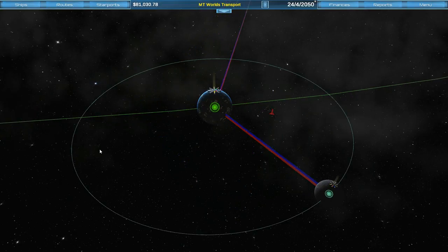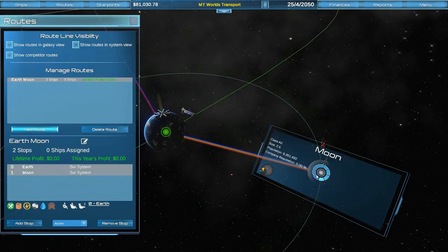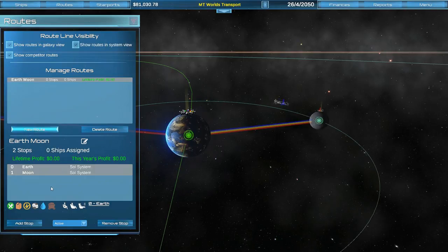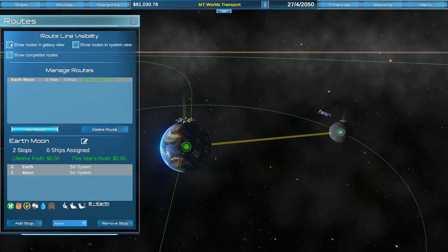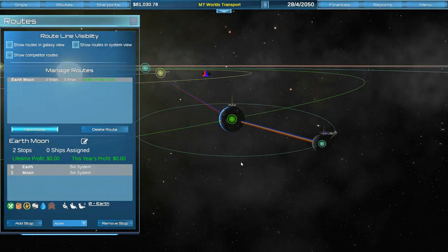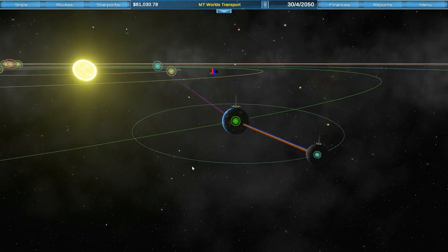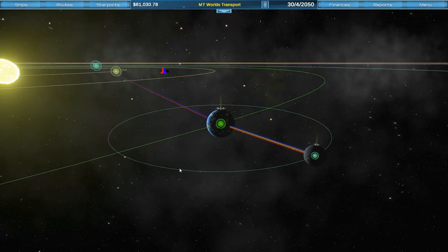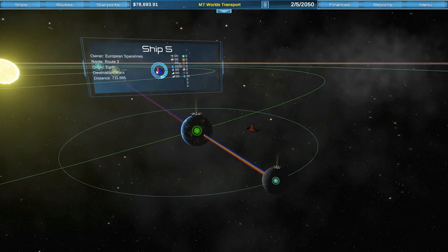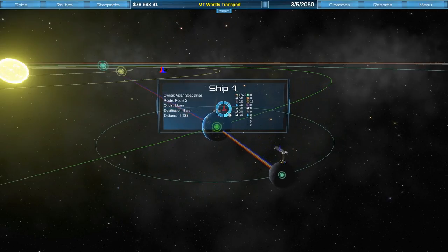Now that we have gates, we can set up a route between Earth and the Moon — you can see our little yellow route being added. You can toggle competitor routes on or off. The AI can't actually make a profit yet but they're getting close — they have ships doing water and food to Mars, and one transporting food and rare resources between Earth and the Moon.